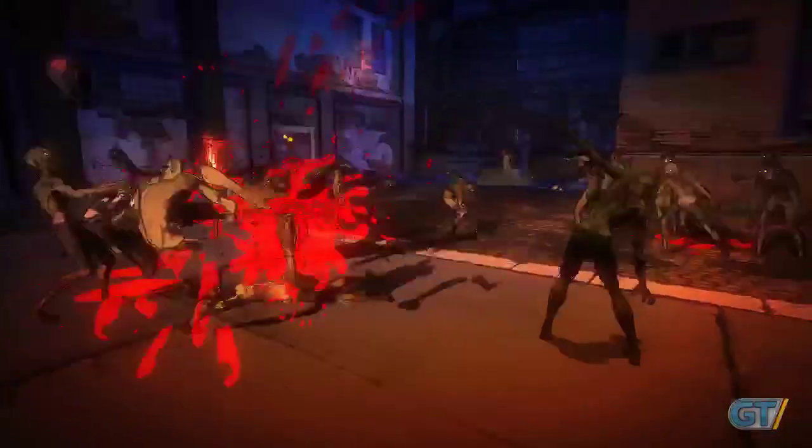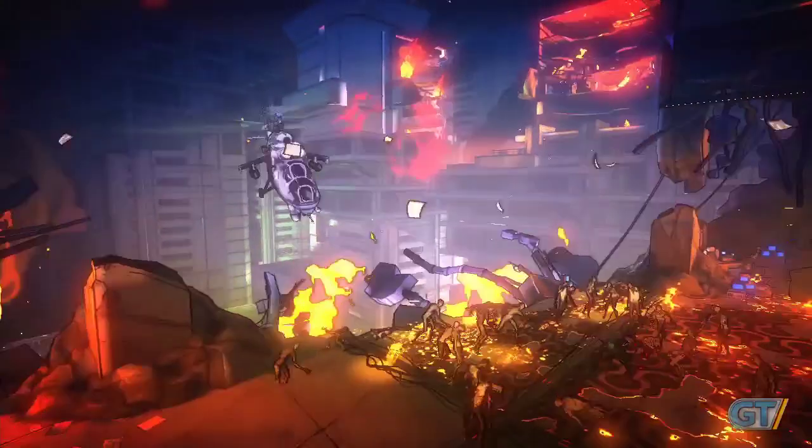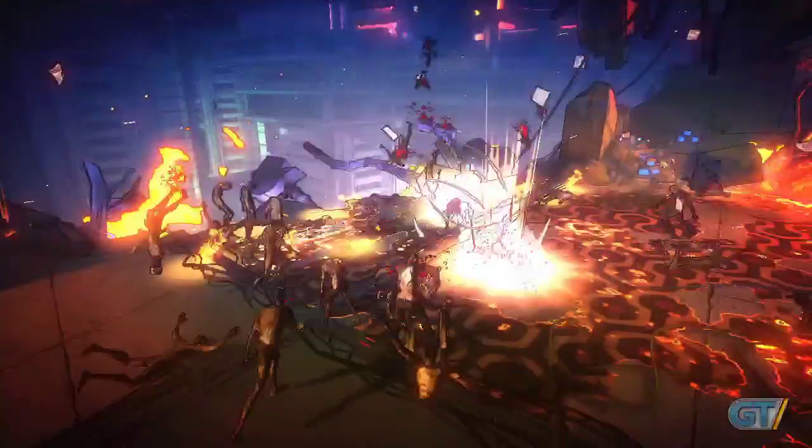A parrying technique was particularly difficult to pull off. To do it successfully, you have to immediately parry after a white halo appears above the attacking zombie's head. The halo is so small, however, that it can be hard to see when a lot of enemies and effects are cluttering the screen.